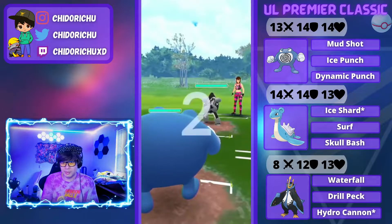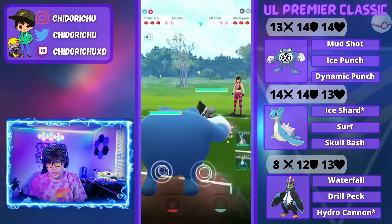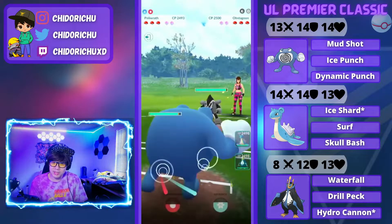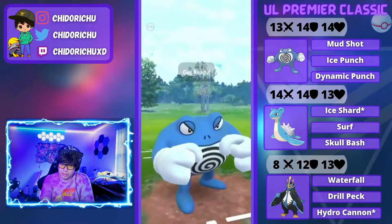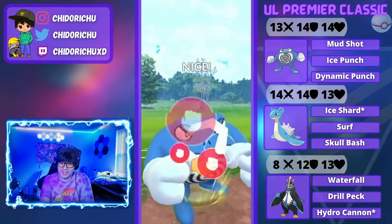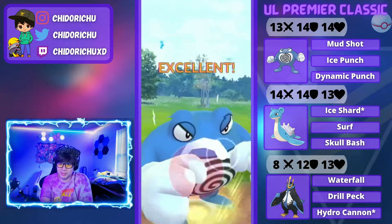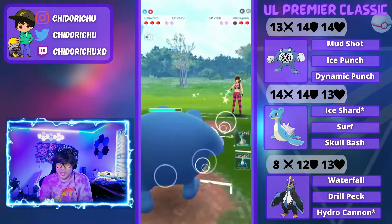Beginning lead is going to be Obstagoon. Obstagoon is really, really strong against my back line, so it's nice to see it up front here. We're going to throw a Dynamic Punch right away. Dynamic Punch will one-hit Obstagoon for being the dark and normal typing.